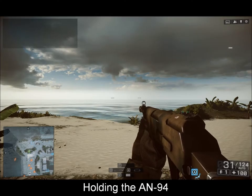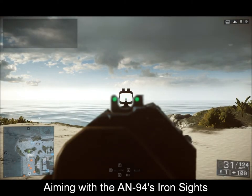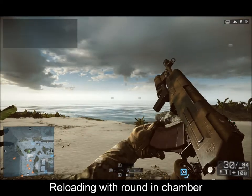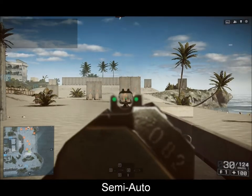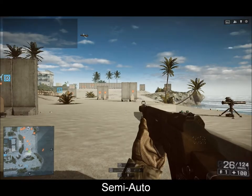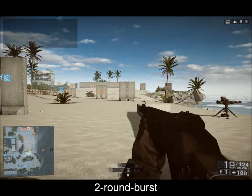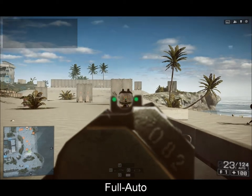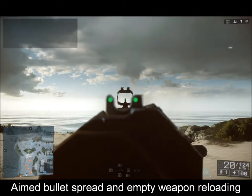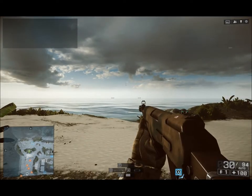The AN-94 is a Russian assault rifle with a 30-round magazine. It has four spare magazines and shoots 5.45x39mm WP ammunition. In comparison to most other weapons, it has three fire modes: semi, two-round burst, and full-auto. Its rate of fire is 600 rounds per minute in full-auto and 1,800 rounds per minute in burst. Its base stats are a damage rating of 24, an accuracy rating of 67, a hipfire rating of 78, a range rating of 45, and a stability rating of 71.